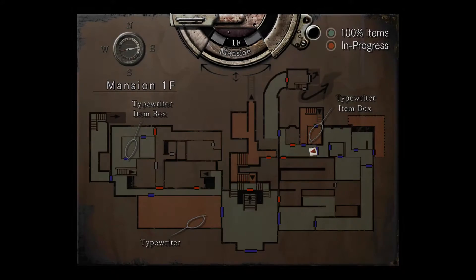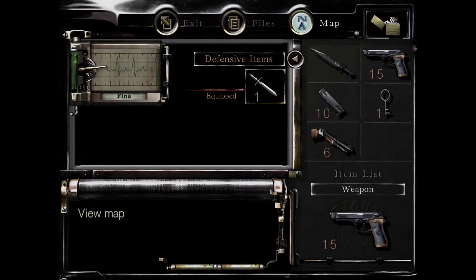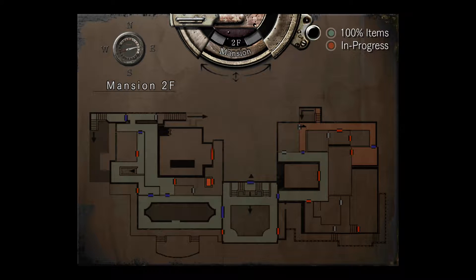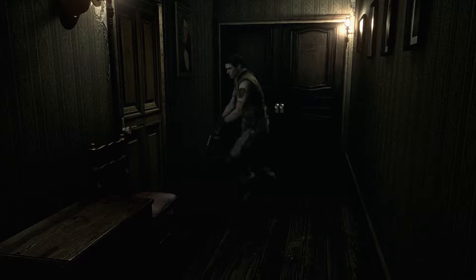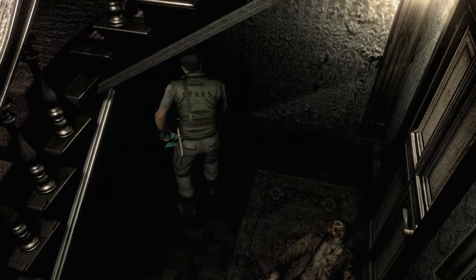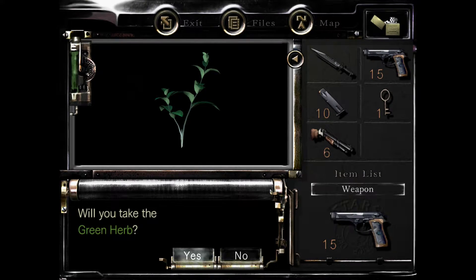All right, let's check the map. Let's go ahead and go out — no, let's not go out that way. Let's go back to the second floor; it says that hallway has stuff in it. There are things in those rooms. I'm pretty sure what's in the hallway is just the green herb, but to make sure we'll grab it and go ahead and stick it inside the crate just in case we need it.